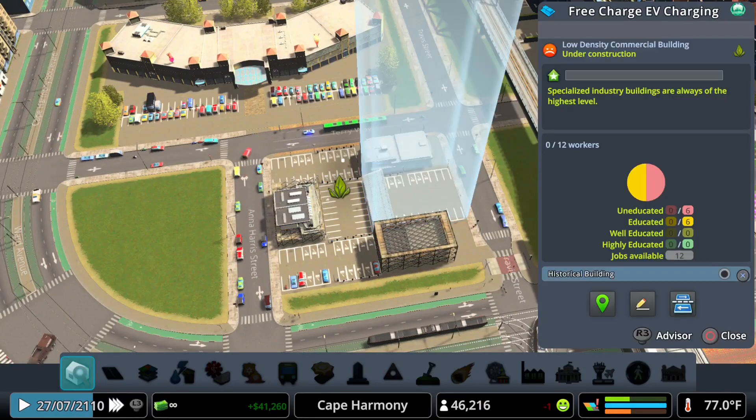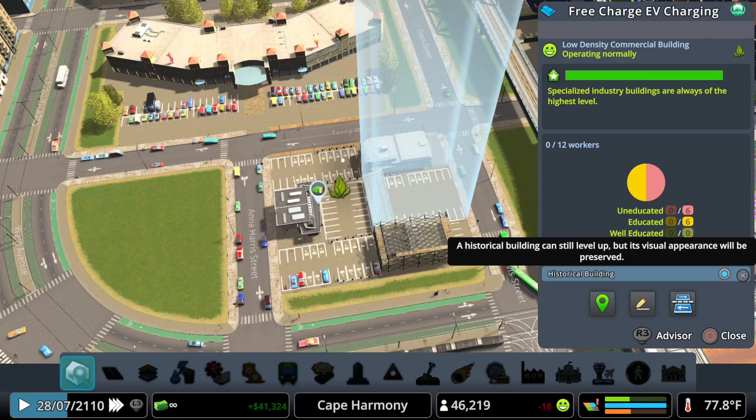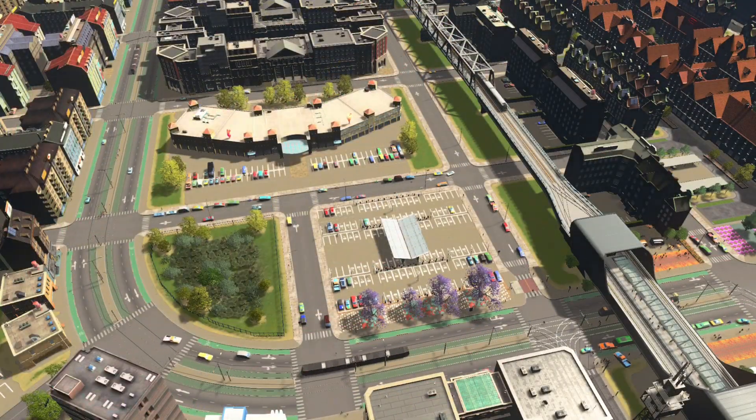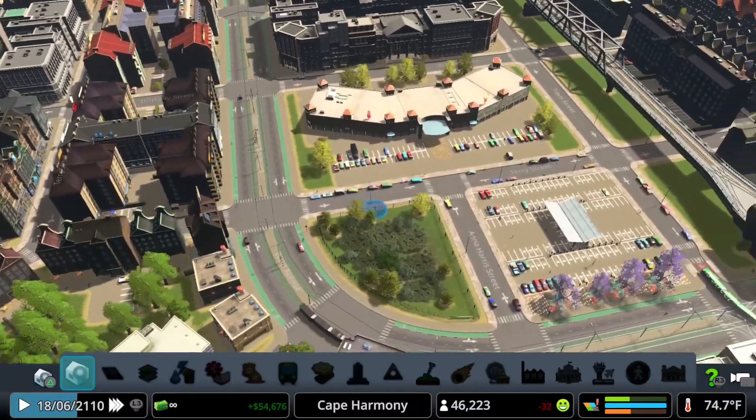Here's the 3x4 free-charge EV charging building with the covered section I was talking about earlier. Fast forward a bit, and we're all done. Don't forget to change the roads back if you made them highway, as well as make a water retention area for the water runoff from the parking lot.